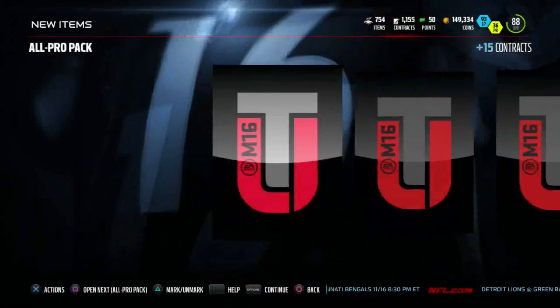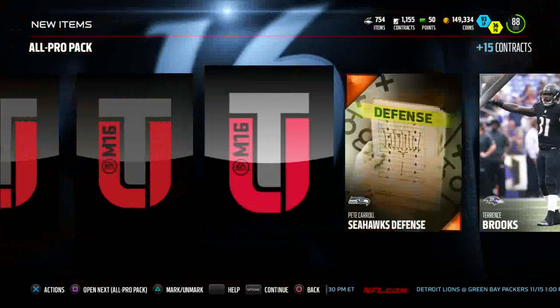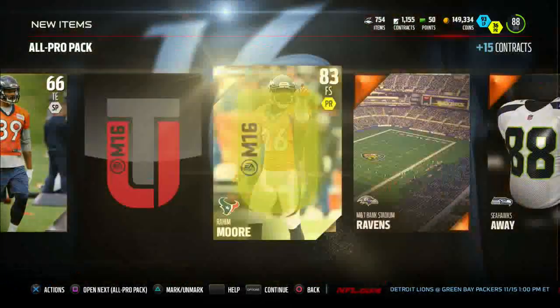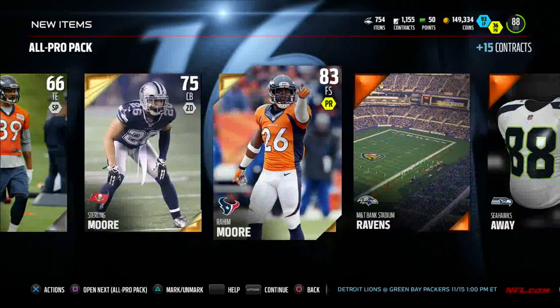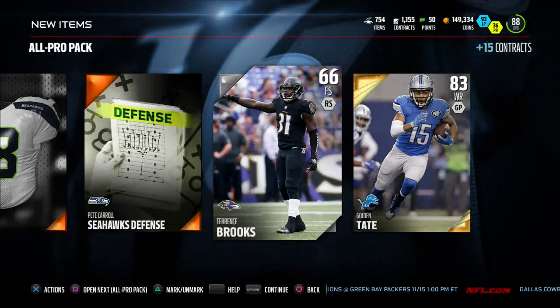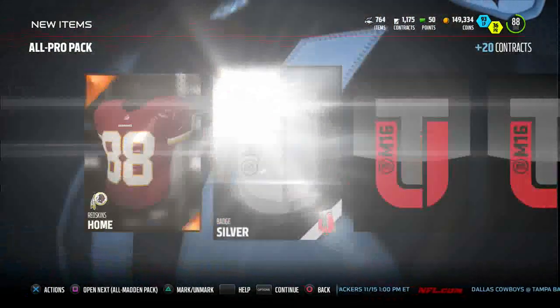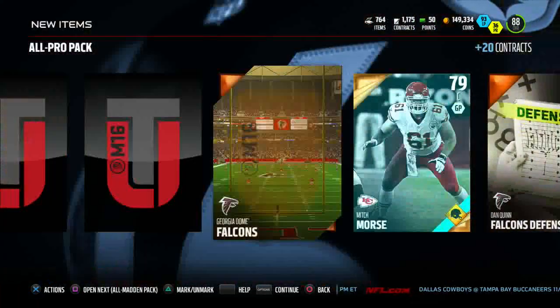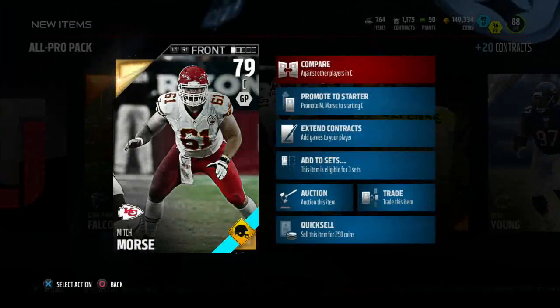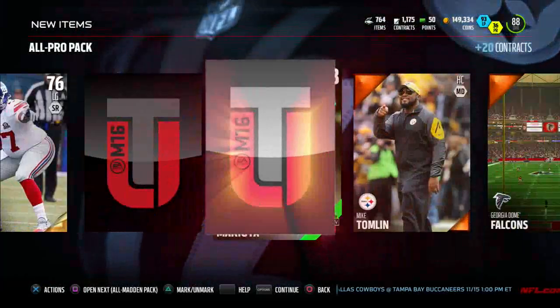Let's get into our first All Pro pack — we get a silver badge, a Golden Tate 83 overall, a Raheem Moore 83, and a Sterling Moore. So two Moores and a Golden Tate. No elites yet. Last time I opened all the packs for Journey one I got no elites in those like ten packs. We get a Mitch Morse road-to-the-playoffs card, so that's not bad — we'll see if he's going for anything.